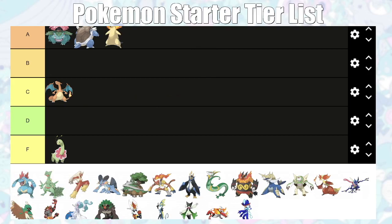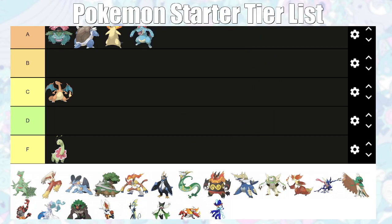Typhlosion is A tier — it's good against Bugsy, who could be a threat, and it gets Flamethrower which is incredible. I haven't really played the Johto games much, maybe one casual playthrough, but Typhlosion is solid overall. Feraligatr is going in A tier as well. There's a thing where, with the right nature and EV spreading, he can basically sweep Whitney, who is considered a huge run ender. Plus, Surf and bulk — you definitely want to use this thing.